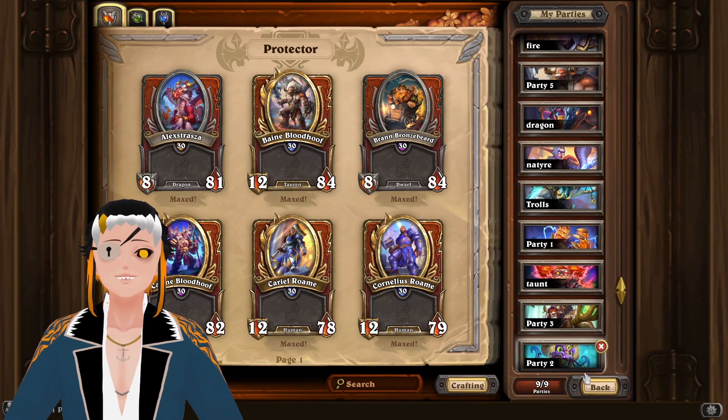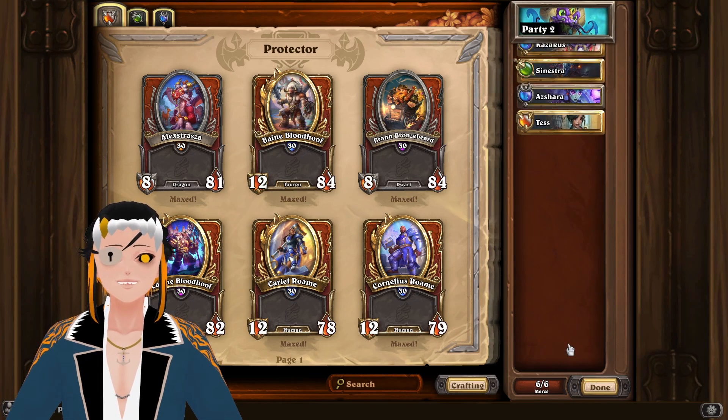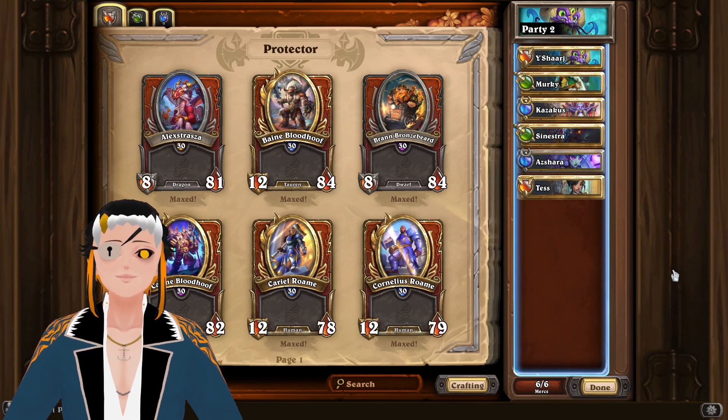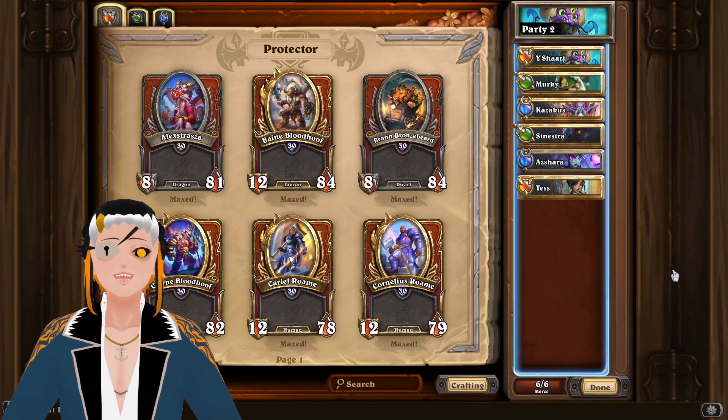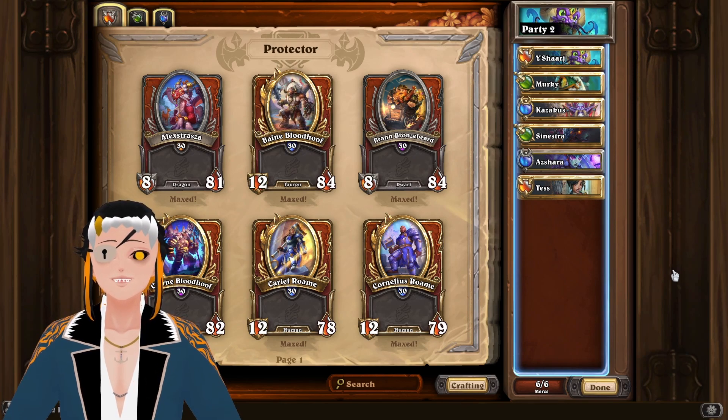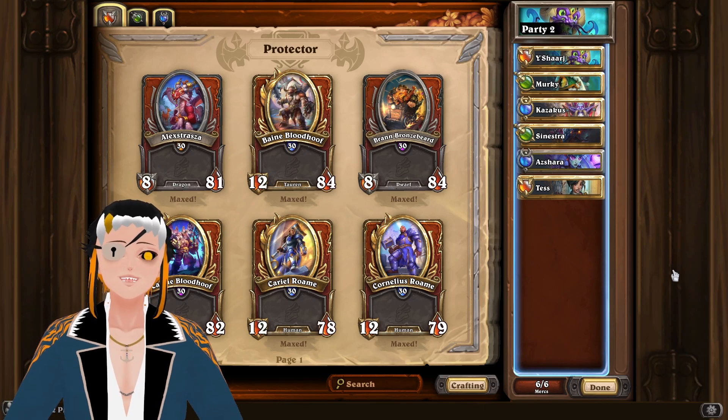The first way I did this was by using a Yashiraj shadow build, because there is a wide variety of mercenaries that you can actually use as long as you have access to Yashiraj, Murky, and Kazakus. The other three mercenaries can be any three that you want to use, as long as they give you some type of shadow synergy buff.